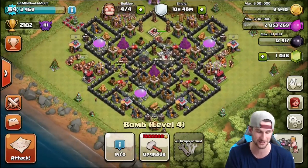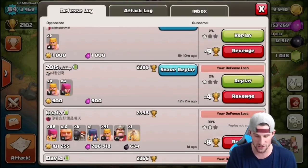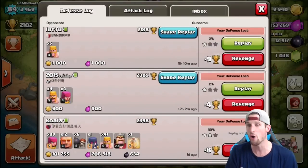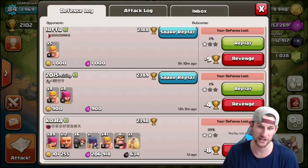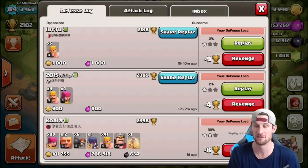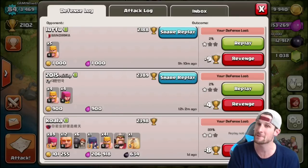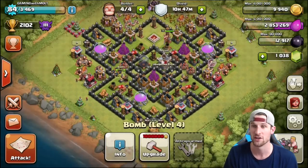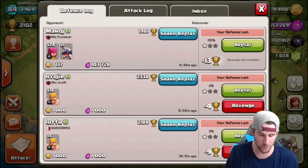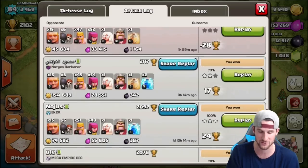The base is looking pretty solid guys, doing well on the defense side. In this replay, a guy comes at me with a level 20 king, max witch, max archers, level 6 giants, and a heal spell — and only gets 89%. That level 20 king is pretty beastly going against my Town Hall 8, so I was a little concerned, but we held off. We've been doing pretty good attacking as well.